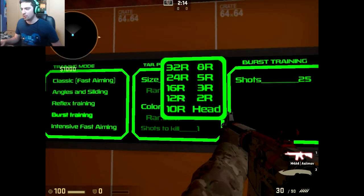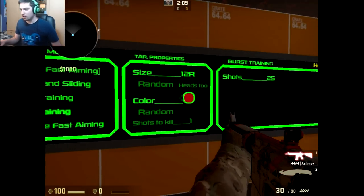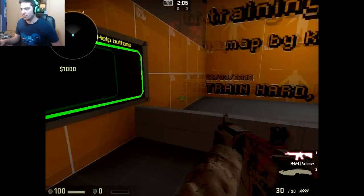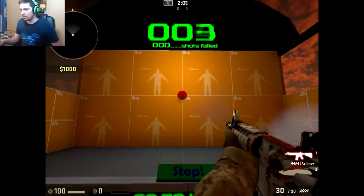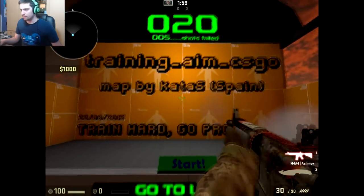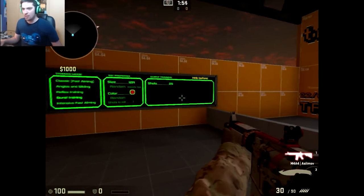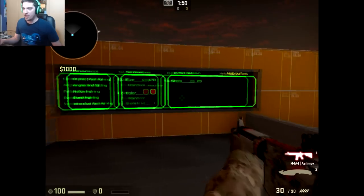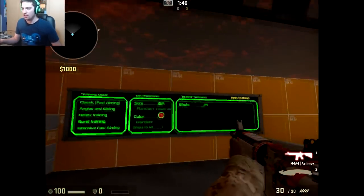You put the size that you want — let's start with 12, which is the default. Color, let's keep the red one. Shots, let's keep 25. So it works like this: you start, and basically you have to control your spray as hard as possible. The goal is to get 20 hits on 25 shots.